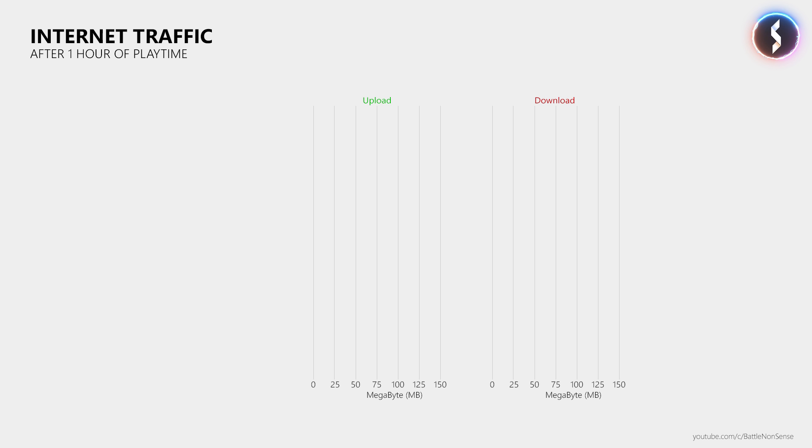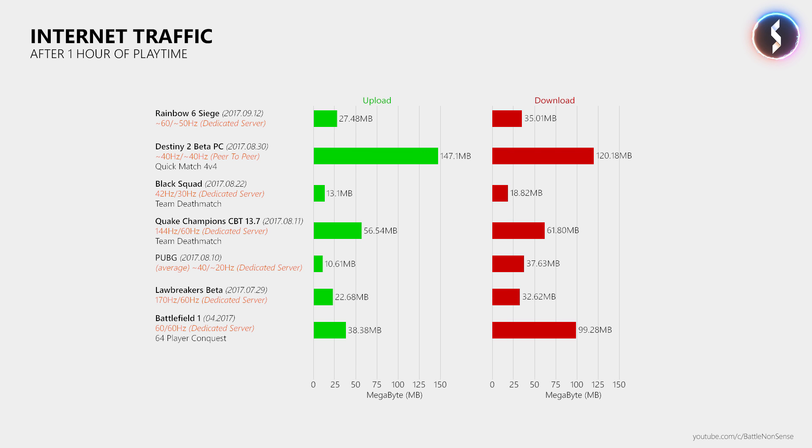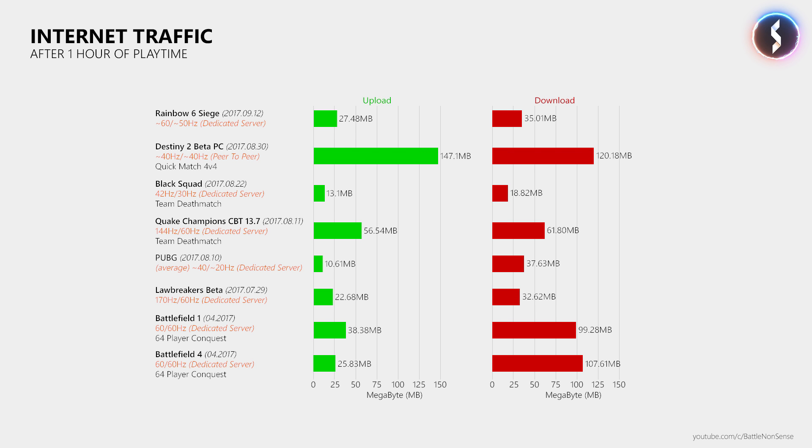Now that we have almost reached the end of this updated netcode analysis, there is one more thing I would like to show you: how much traffic Rainbow Six Siege generates. After I played casual matches for 1 hour, the game uploaded 27.48MB and downloaded 35.01MB of data. What I want to show here is how much or little traffic is generated by today's online multiplayer games. Unlike my netcode delay tests, this is by no means a rating or a ranking.